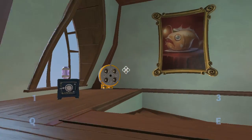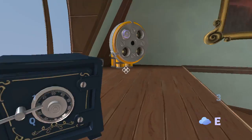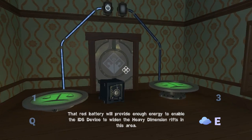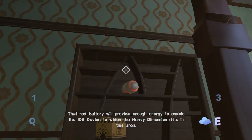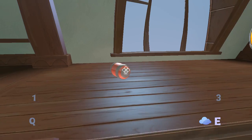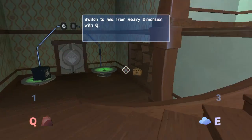Whoa, got disoriented. That red battery will provide enough energy to enable the IPS device to widen the heavy dimension rifts in this area. I missed again. I am not good at throwing these things apparently. There we go.